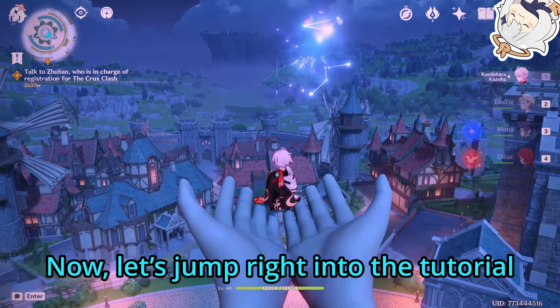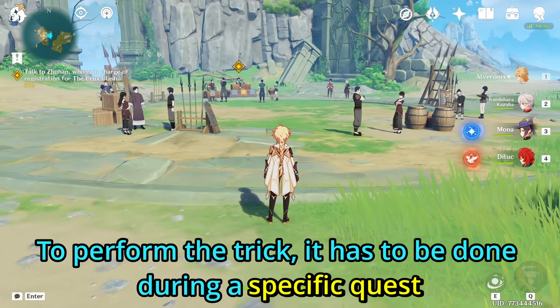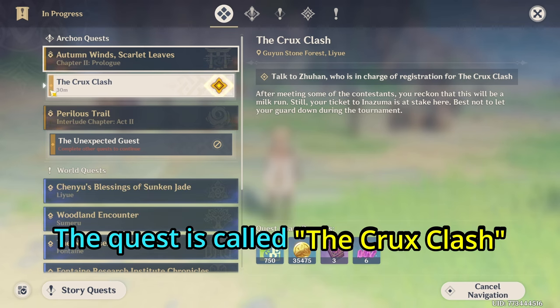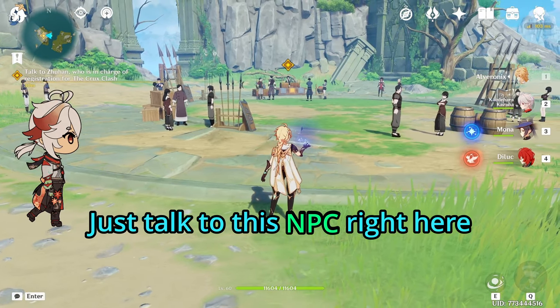Now let's jump right into the tutorial. To perform the trick, it has to be done during a specific quest. This quest is part of the Archon quest, Autumn Wins, Scarlet Leaves. The quest is called the Crux Clash. This is the quest that allows us to go to Inazuma. Just talk to this NPC right here.